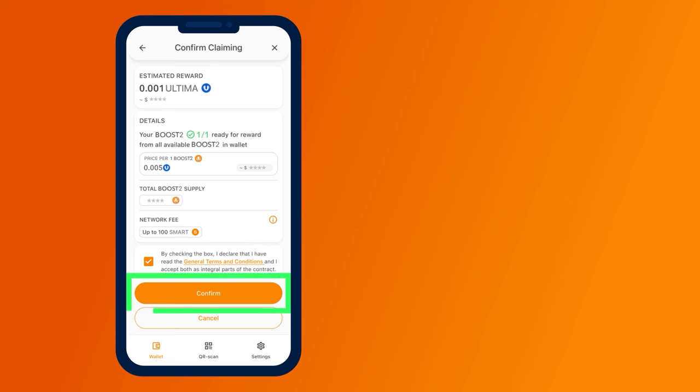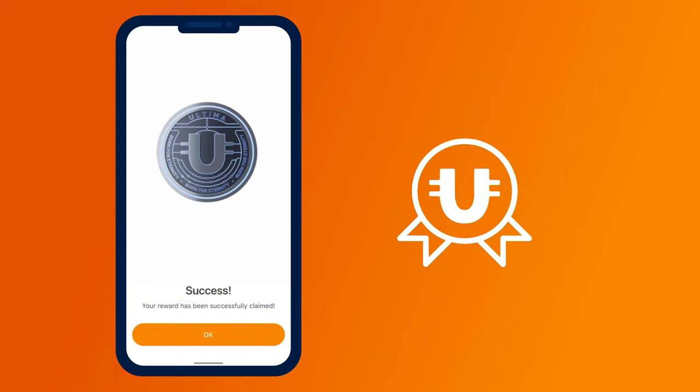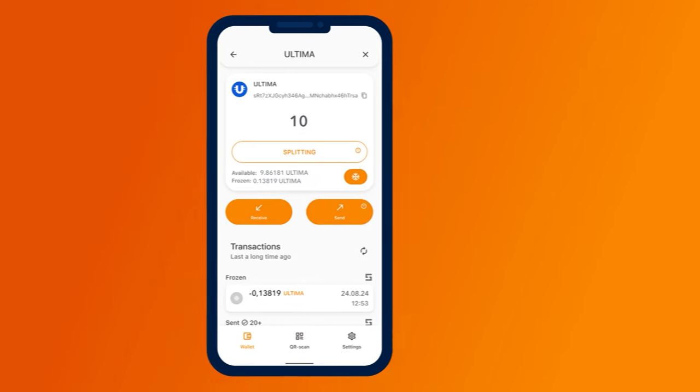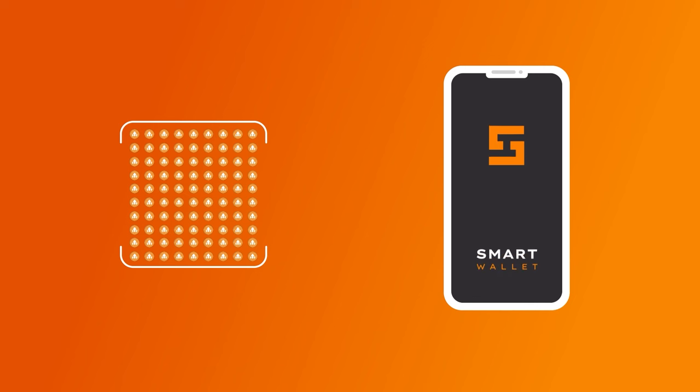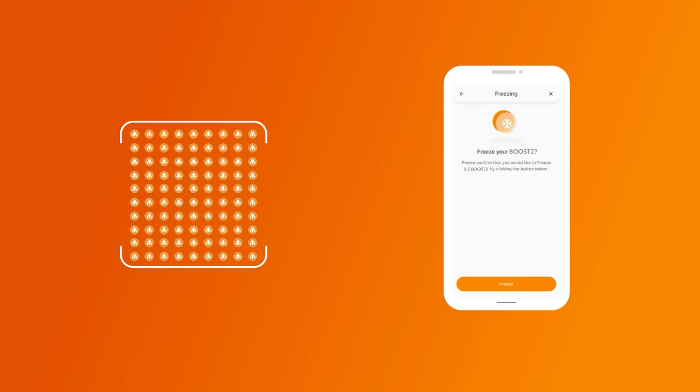Done. You have successfully requested the reward. Click OK and the Ultima Token screen will open — there you can see your reward. Important rule: before you begin the freezing process, note that any action to freeze or unfreeze Boost 2 tokens resets the reward waiting period in splitting on the wallet. The reward waiting period is 24 hours.